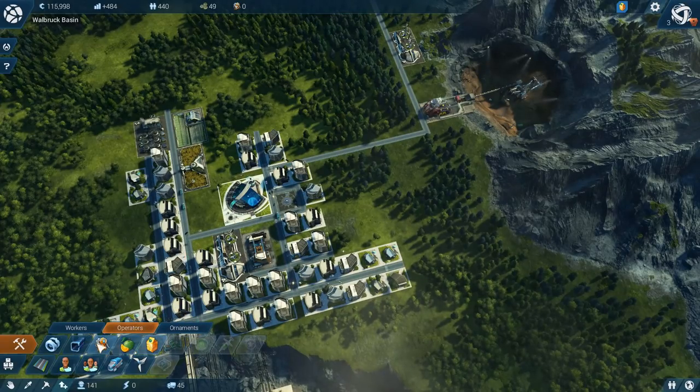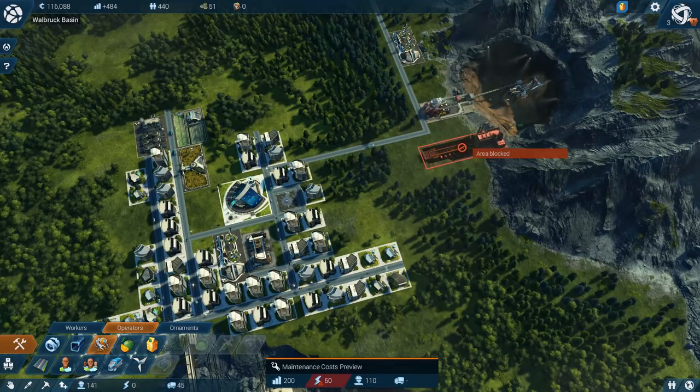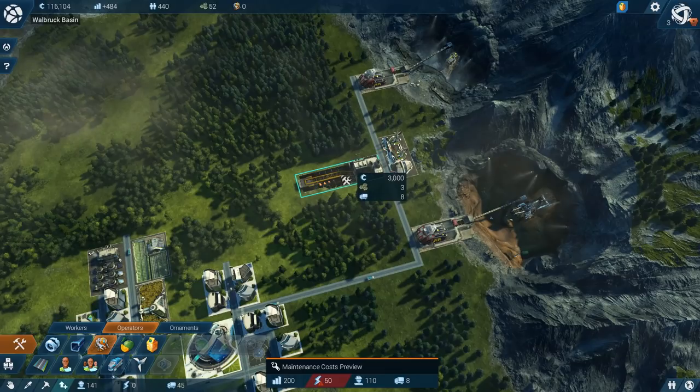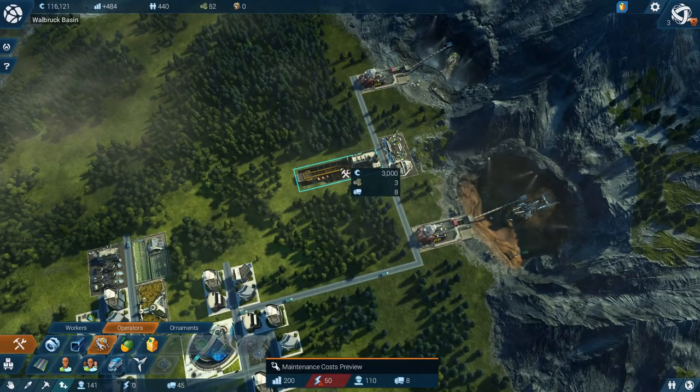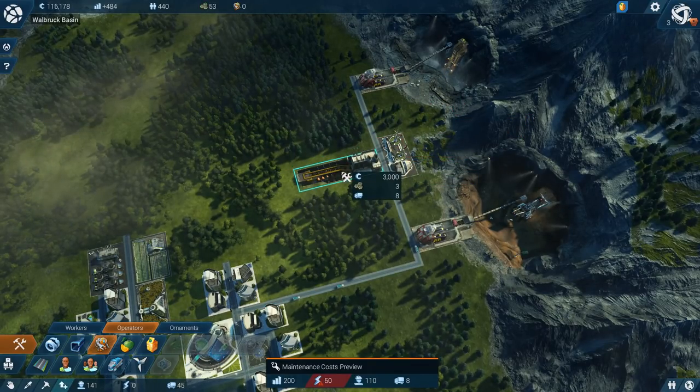Our operators are needing these things here. We need some of these. They're going to be using nano ceramics and cobalt. Our robot assembly factory — that could go here. I would love for that to turn around the other way and go against that road, but it won't.